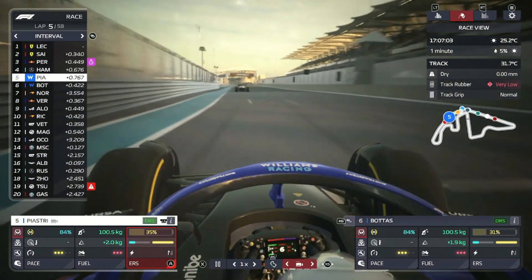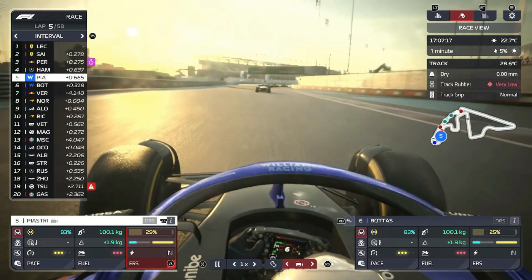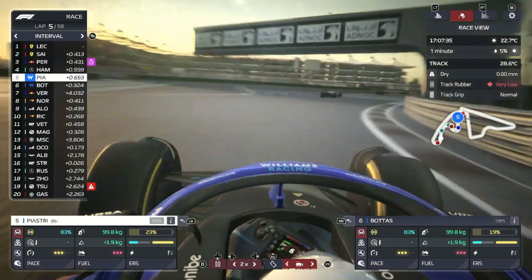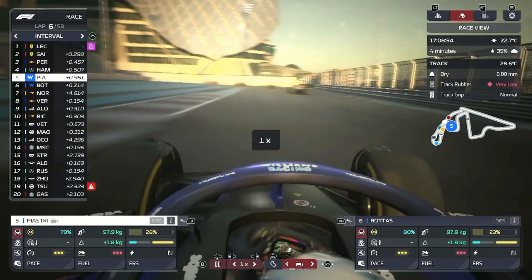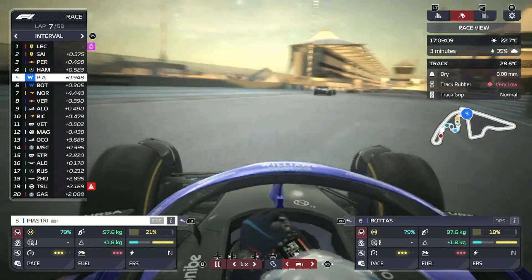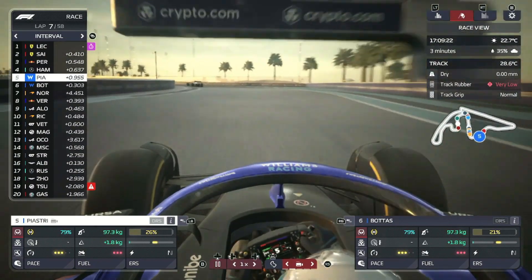Norris is actually battling with Verstappen behind us, which is a little bit mad — Lando Norris has not really had a competitive car all year and he's currently trading places with Max Verstappen. We're going to go into double speed because there's nothing massively happening right now. Piastri has dropped off a little bit from the back of Hamilton, which is not very helpful — that will leave us very vulnerable to being caught by Norris and Verstappen. Hopefully we'll stay in touch through the start-finish line. We should have the advantage over Hamilton, but of course we are also running more past. Let's give Piastri the old deploy — full deploy — and just make sure we're staying in touch with Lewis coming out into the DRS zone.